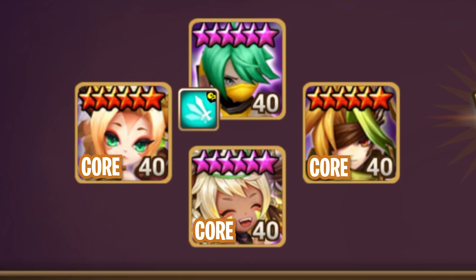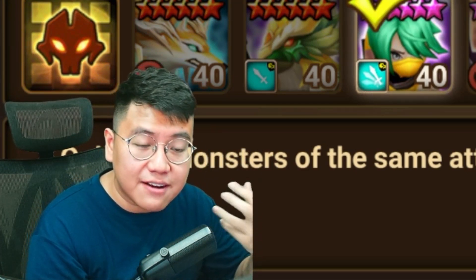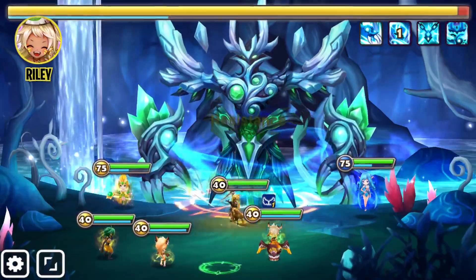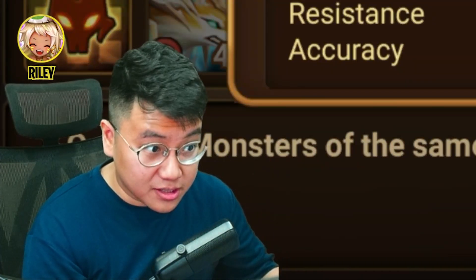I have 3 core units and 1 flexible slot. If you have a strong nat 5 like Savannah, you want to use her too. The core units will be Riley for healing — she's really good. She buffs attack power all the time, which allows her to boost your team's success rate as well as speed a lot.